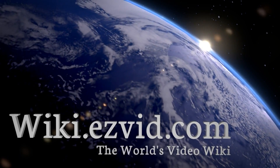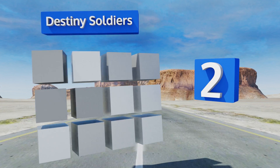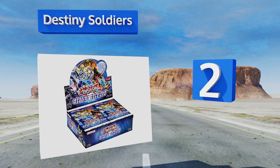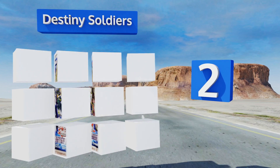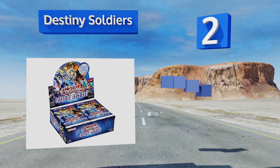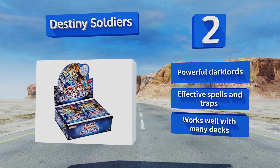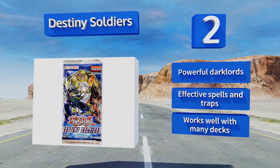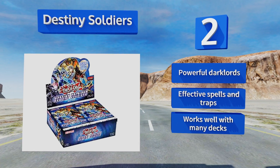At number 2. A set comprised wholly of cards of a rarity ranked Super and up, the Destiny Soldiers includes many potential pulls that fetch over $5 on the open market, and one that regularly sells for around $25. The art design is top-notch and conveys varied themes. It includes powerful dark lords and effective spells and traps, and it works well with many decks.